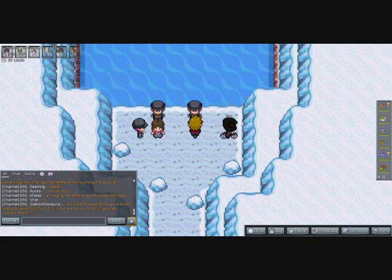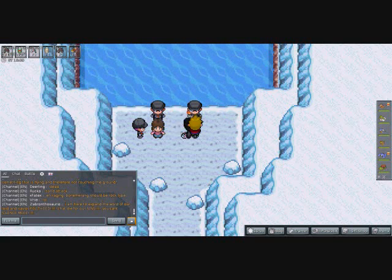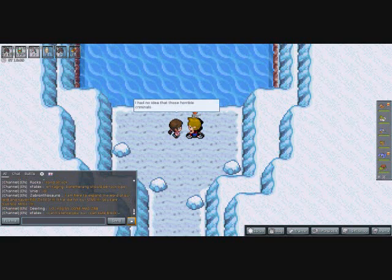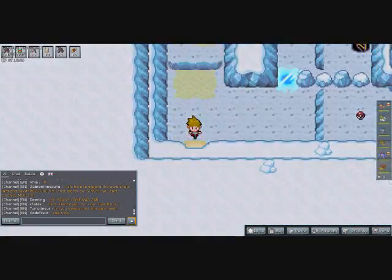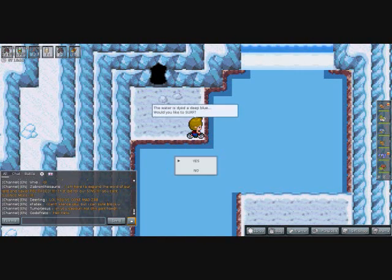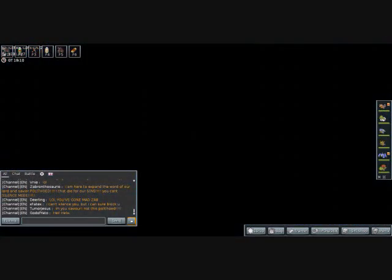The Rocket grunt confesses: 'The captured Pokémon are in the Rocket Warehouse on Five Island — but you won't make it there.' Lorelei uses Lapras Ice Beam to get the confession. Afterward an NPC says: 'You had no right to attack a human with a Pokémon' — and even in a Pokémon game that seems to violate some ethical code.